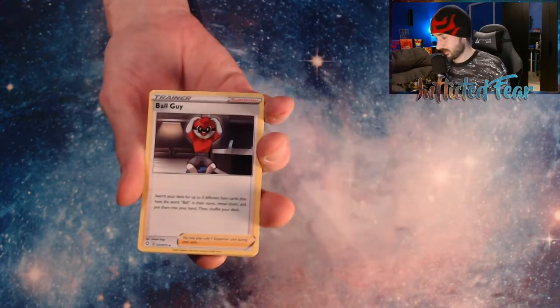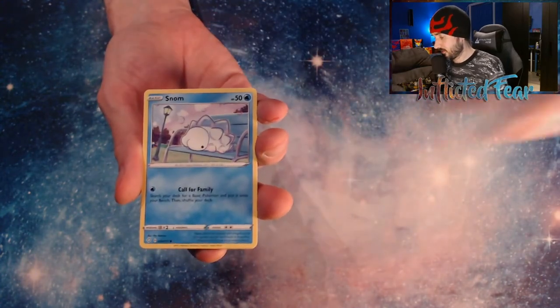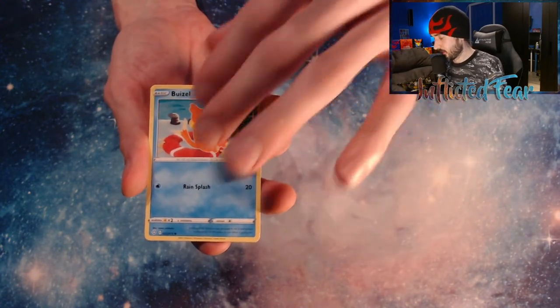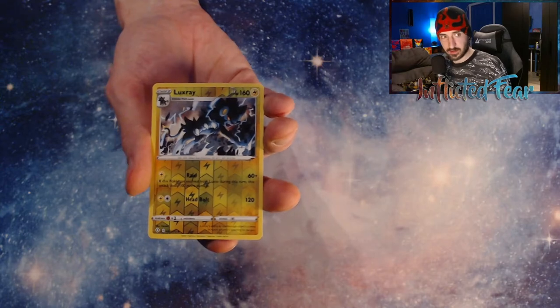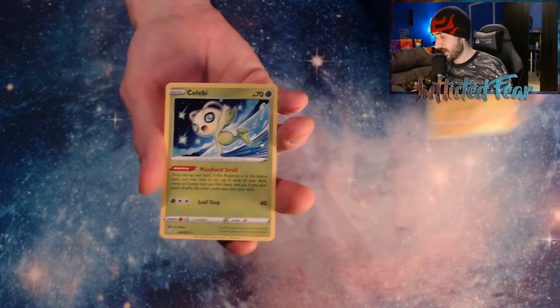Energy, Ball Guy, Team Yell Towel, a Rusted Shield, Snom, Cufant, Grookie, and a Bruzel. And a Yanma. And a Luxray Reverse — so that's another rare. And a Celebi.